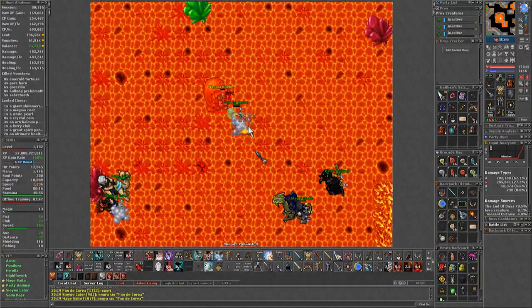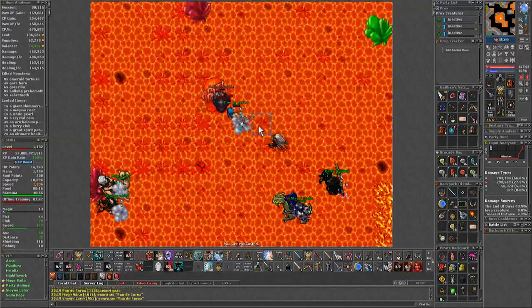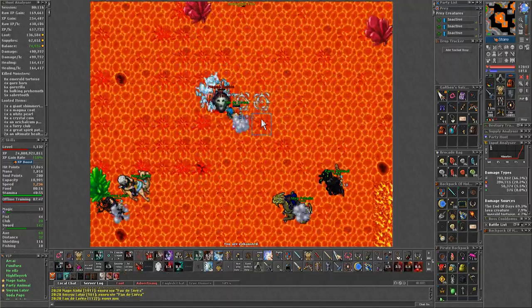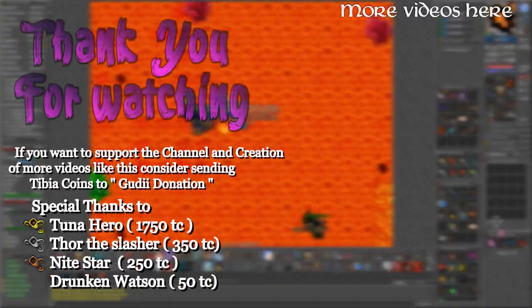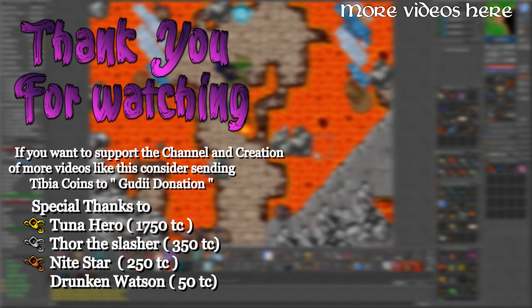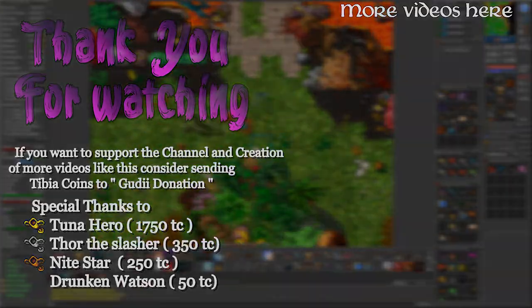Report to Non-Miner and you will get the firefighter outfit, but also access to the Primal Menace. I am currently at 6 stars for that boss and will make a separate video for it when I get to level 12, as that is when you get a guaranteed item from the quest. That's all for now. Thank you for watching and consider subscribing to not miss out on the follow-up to the Primal Menace. Special thanks to Tuna Hero, Thor the Slasher, and Nightstar for their support to the channel.